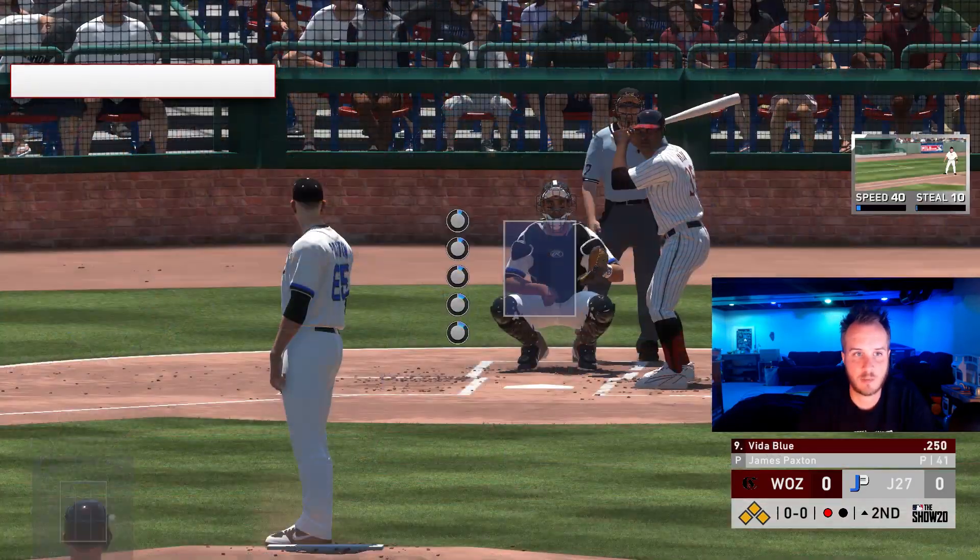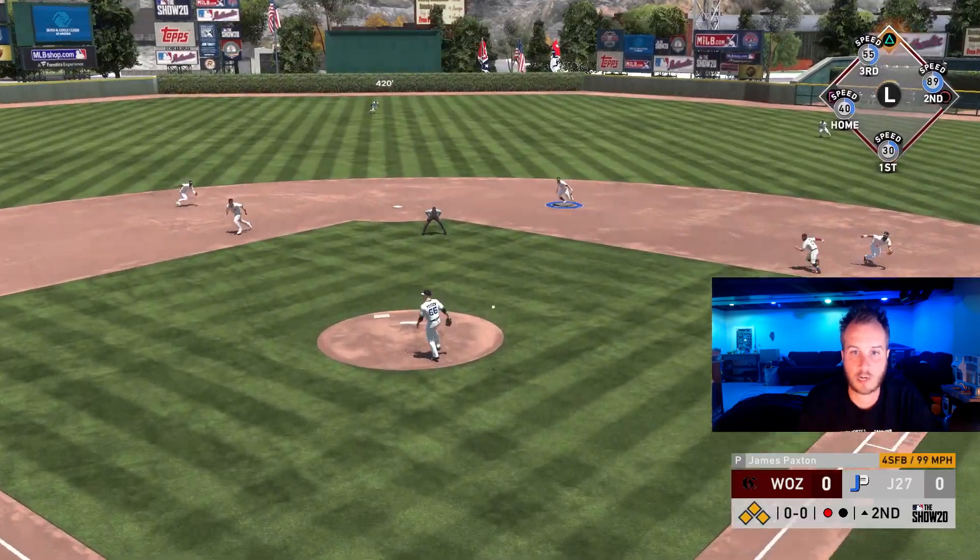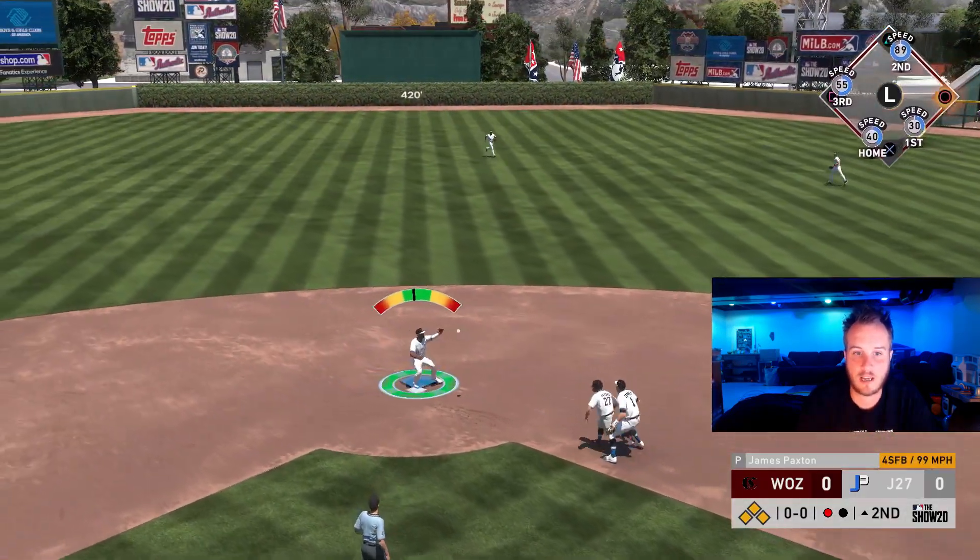Ball four. That's all right though, because we want to go against Vida Blue here. That was an intentional, unintentional walk. Oh, we're going to get the ground ball here. We're going to turn this double play. We're going to get out of it.